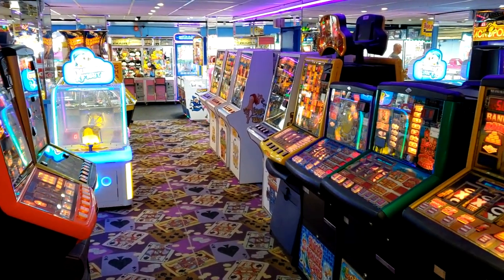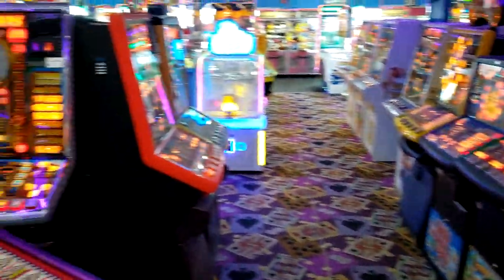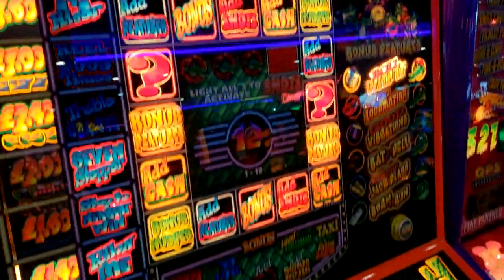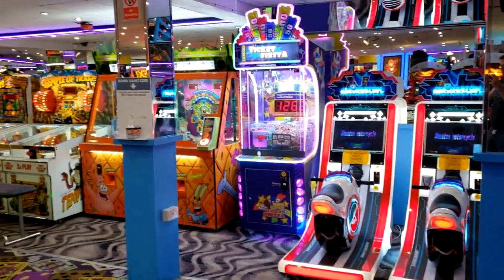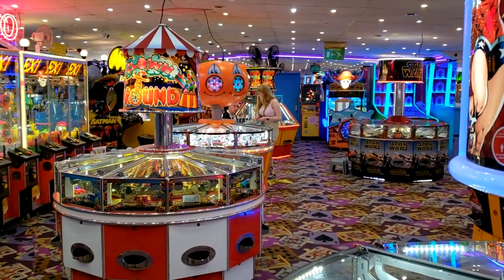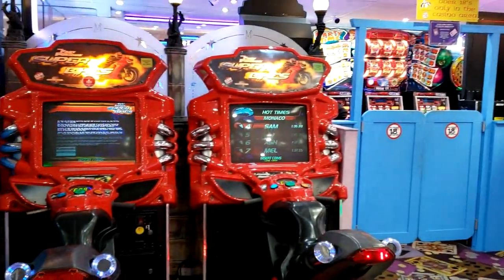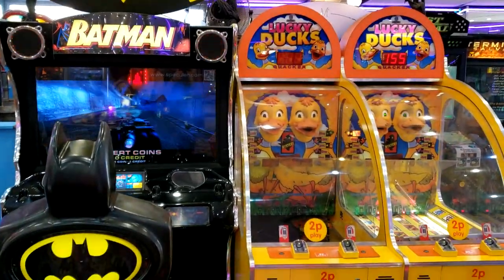On the way down we have a lot of fruit machines — loads of fruit machines, and also on the other side. Lots of different themes: Pink Panther, Crocodile Rock. You can gamble. Over here we have Phantom Motorcycle and some Redemption. A lot of 2p machines with 5,000 prizes. And here's the back of the arcade. Over here Superbikes, Batman, Lucky Ducks.